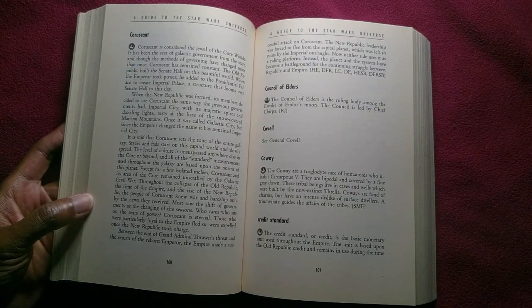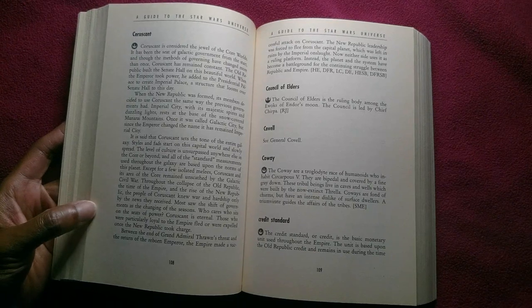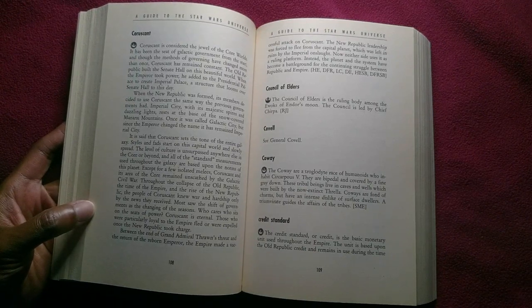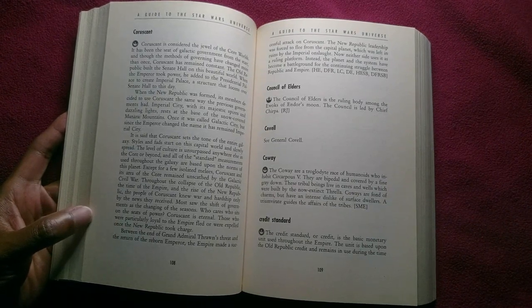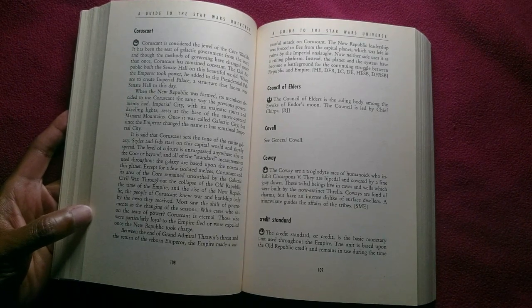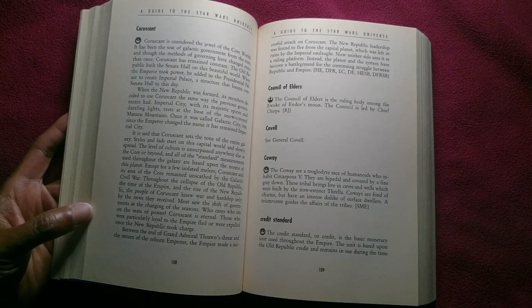Those who were particularly loyal to the Empire fled, or were expelled, once the New Republic took charge. Between the end of Grand Admiral Thrawn's threat and the return of the reborn Emperor, the Empire made a successful attack on Coruscant. The New Republic leadership was forced to flee the capital planet, which was left in ruins by the imperial onslaught. Now neither side uses it as a ruling platform; instead, the planet and system have become a battleground for the continuing struggle between republic and empire.